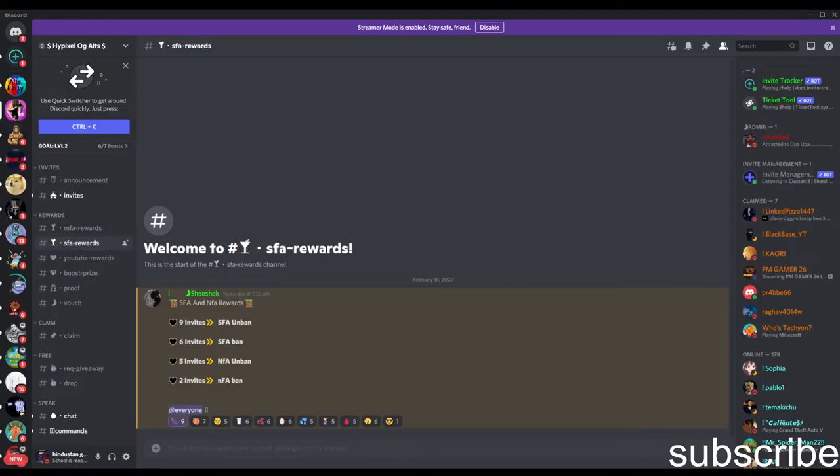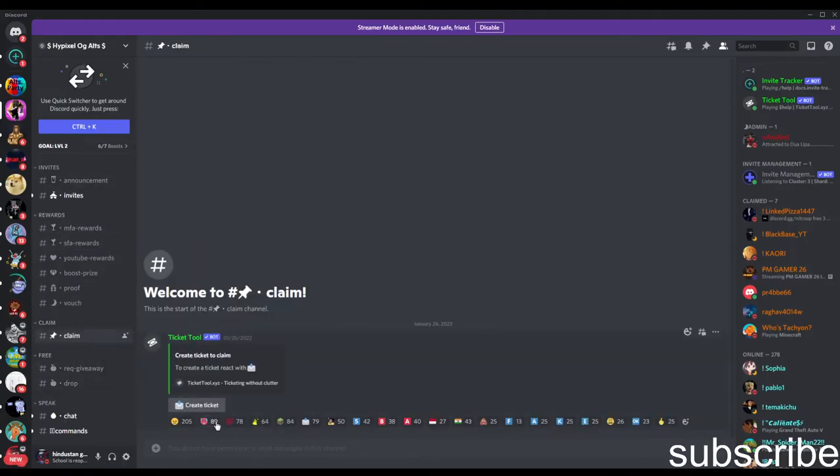This is a tutorial — you need to just invite. You need to go and claim also. You need to create a ticket and — not the ping — you need to write: I need account, I have this invites.